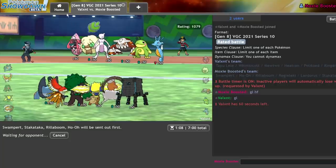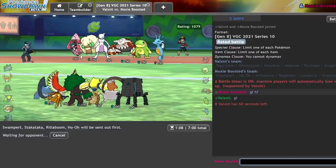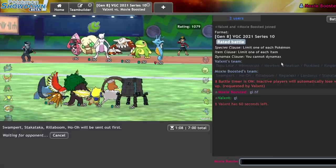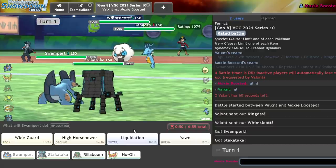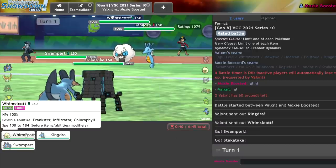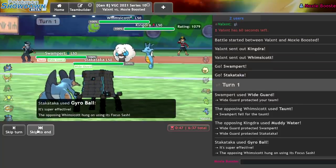Mewtwo — I should take a Focus Blast from Mewtwo but I don't know if it has Earth Power or Earthquake. It gets Earthquake — I'm fine. So if they lead Mewtwo with that thing I'm good. That thing is Tapu Lele. I love Tapu Lele, I think it's a great Pokémon and I'm really glad it's picking up in usage now that Dynamax is gone — Dynamax really messed it up. They go Kingdra and Whimsicott. These guys don't typically run single-target moves, so I can Wide Guard — there's a good chance they're just going to Taunt me.